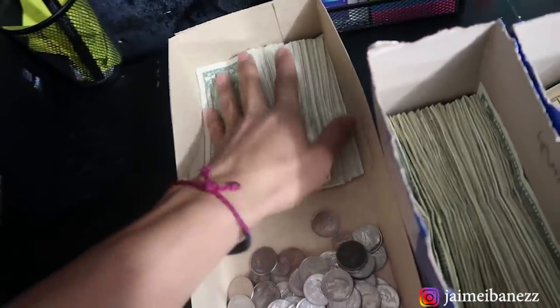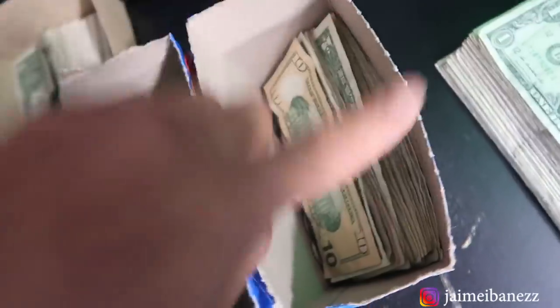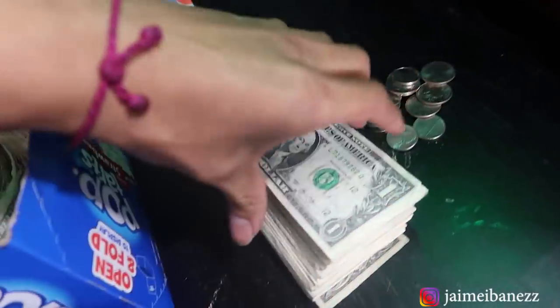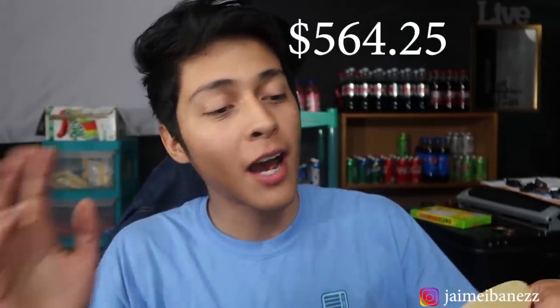I am finally back home — now it's time to find out how much money I made in ten days. This right here is the first location — the dollars and the coins. That's the second location with coins at the bottom. This is the third location where I left the bill acceptor open on the snack machine, which is why I have so many quarters. And this is my barbershop location — all the dollars. The grand total is five hundred and sixty-four dollars and twenty-five cents.